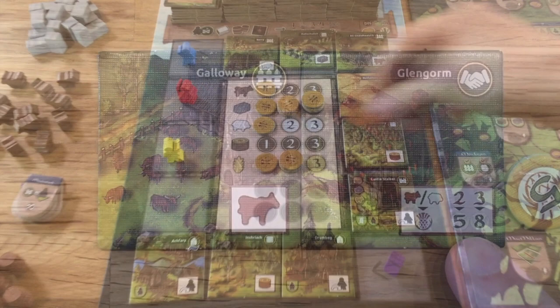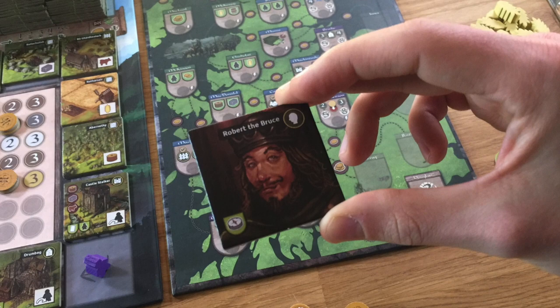Many tiles produce victory points by trading resources. If you are in short supply or have plenty of resources you can use the market. If a player takes a person tile he can trigger a one-time or permanent effect on the clan board.